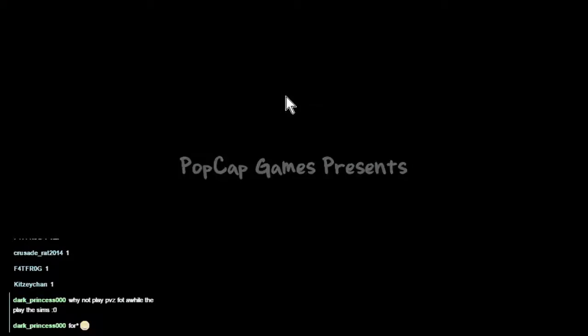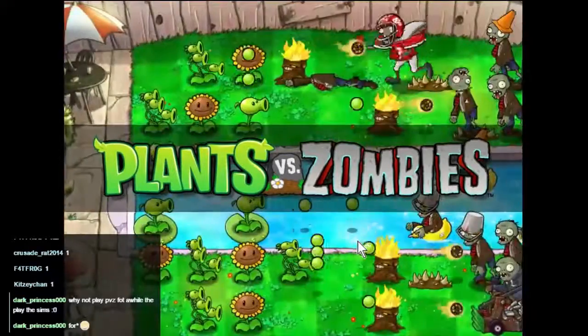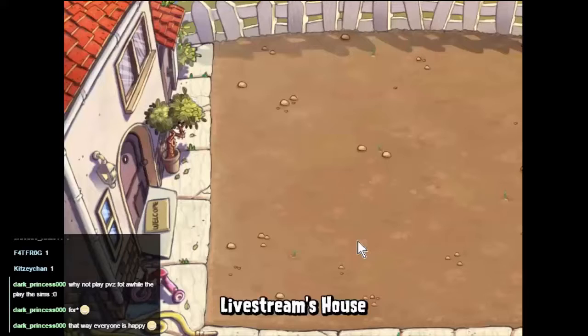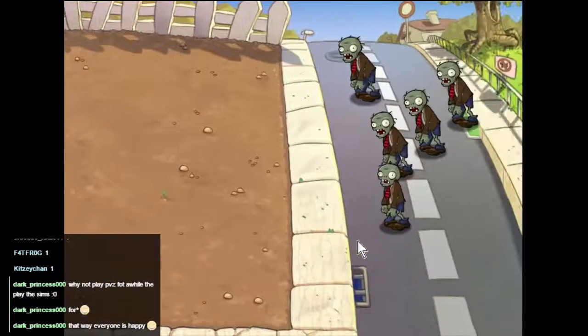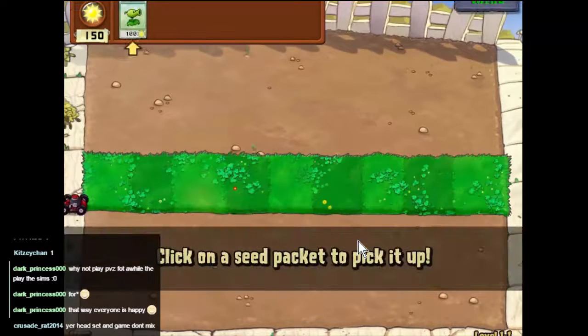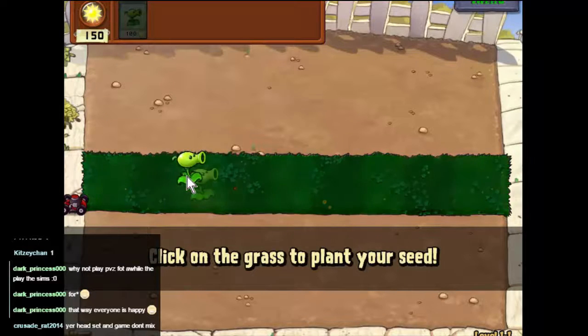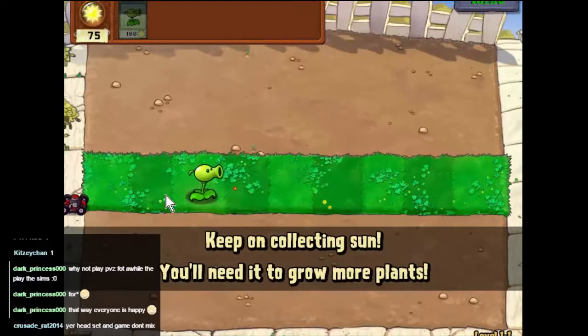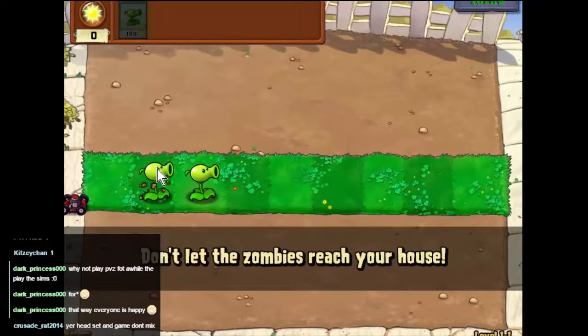The zombies are coming and it's up to us to defend. At this point we're only getting ordinary zombies. This is the tutorial so we can only have the pea shooter. Let's pick a pea shooter and put it on the ground. We collect sunlight and selecting sunlight gives us the ability to put down more pea shooters.